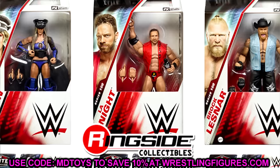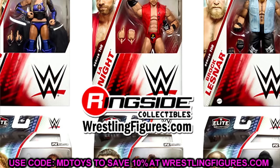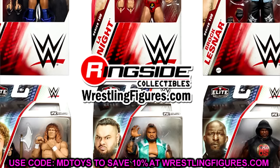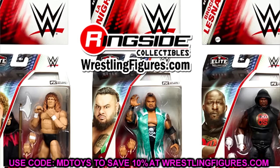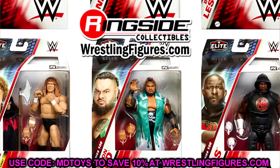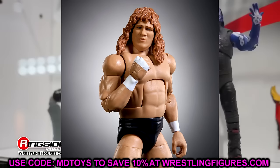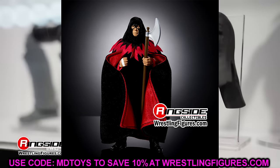The worst mainline WWE Elite set so far this year is Elite 108, and I think you may have seen this coming. Elite 108 kind of disappointed the hell out of me — it was very depressing to look at. Running down the set, we have Chelsea Green, Bronson Reed, LA Knight, Brock Lesnar, Omos, and Terry Gordy.